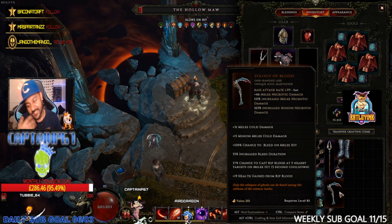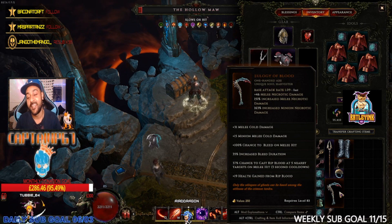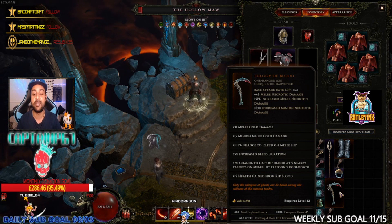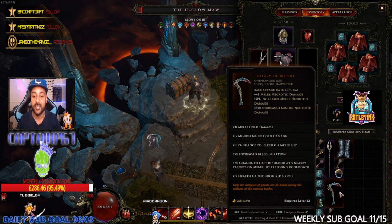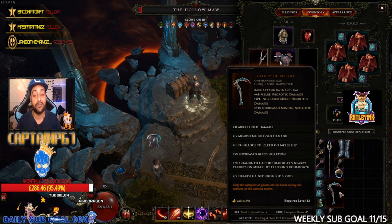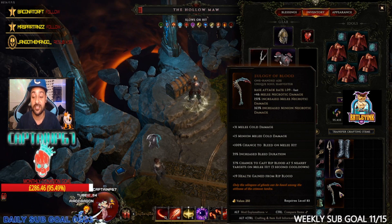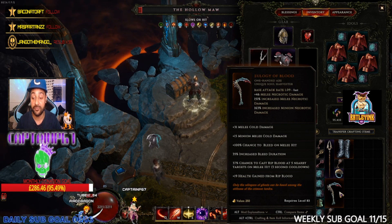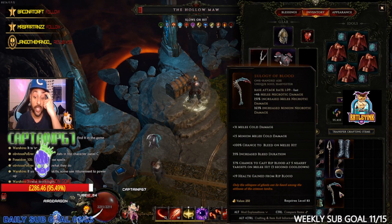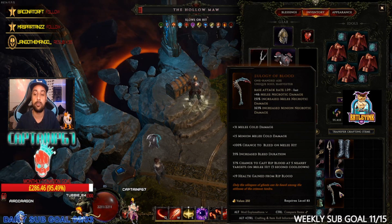It also gives you plus 31 melee cold damage, plus 15 minion melee cold damage, plus 100% chance to bleed on melee hits, 35% increased bleed duration, and a 37% chance to cast Rip Blood at nearby enemies — up to five nearby targets on melee hits — with a three-second cooldown. On top of all that, it has 19% health gained from Ripped Blood.